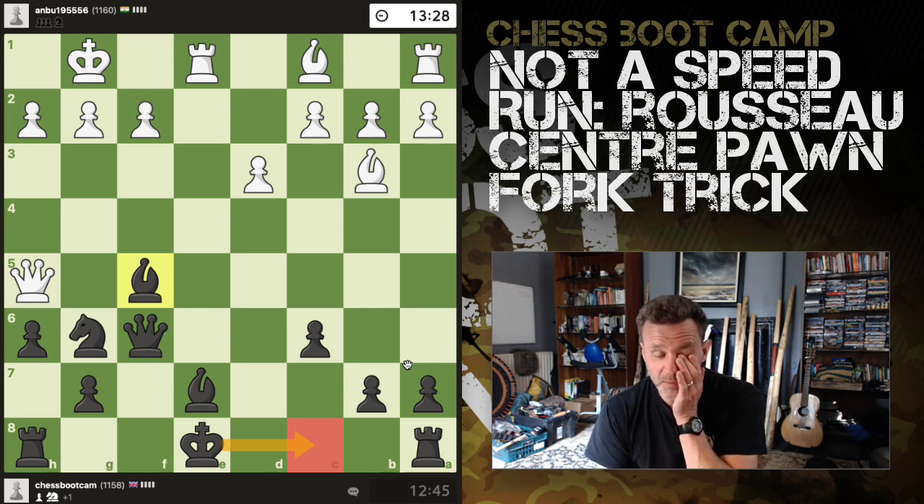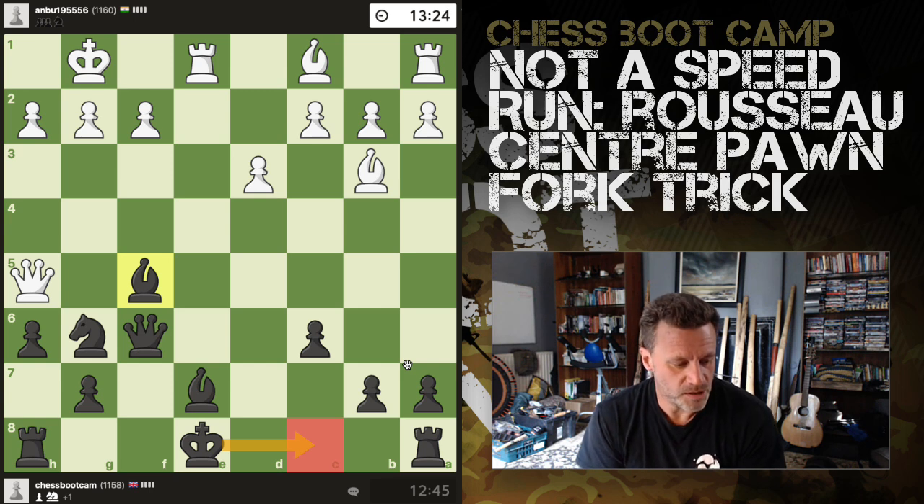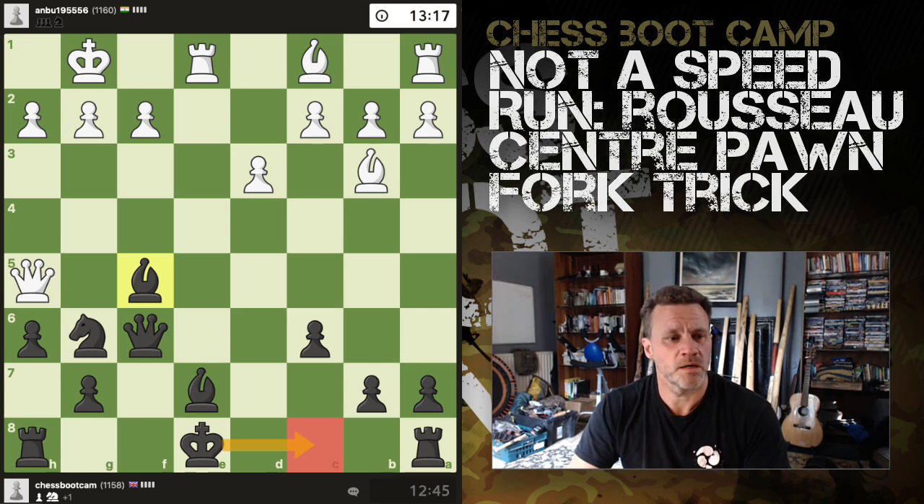The center pawn fork trick comes up in a bunch of different lines — it can have the four knights Italian variation.